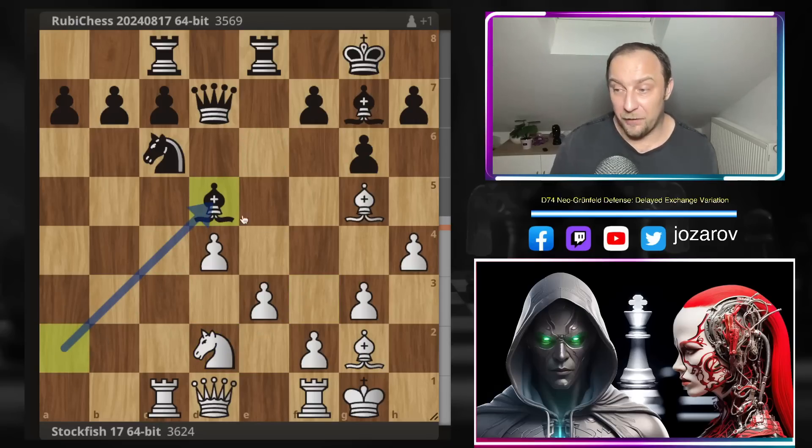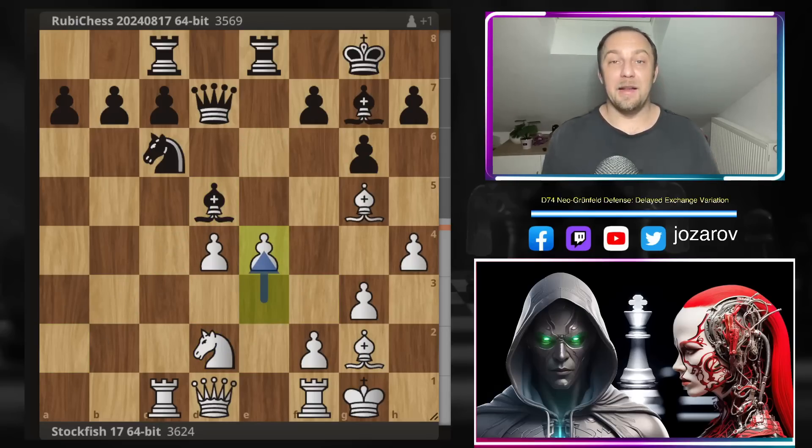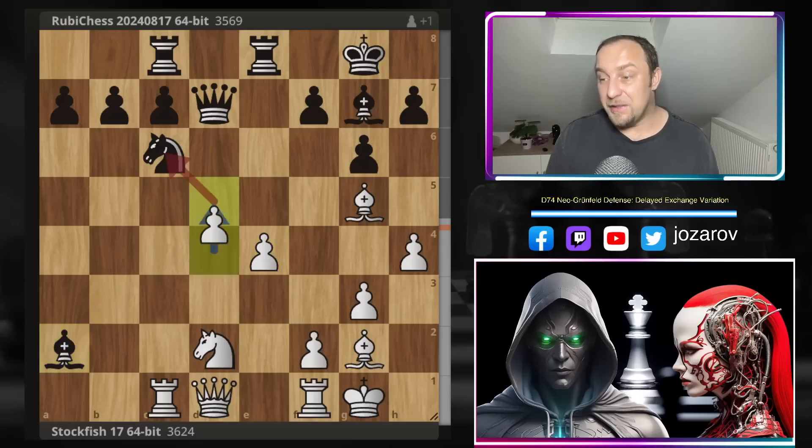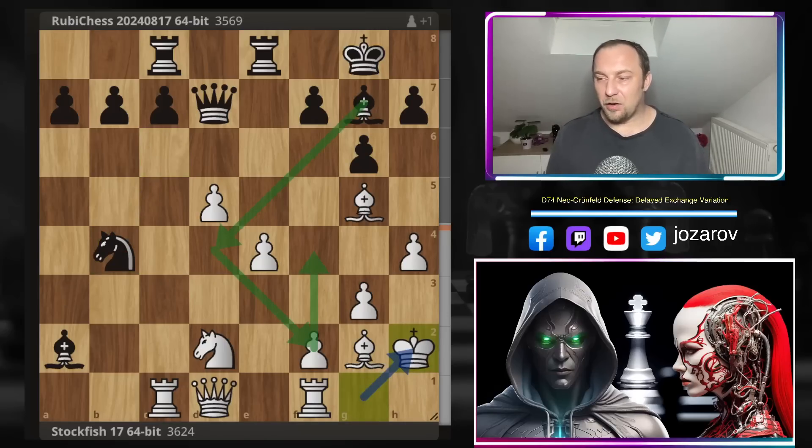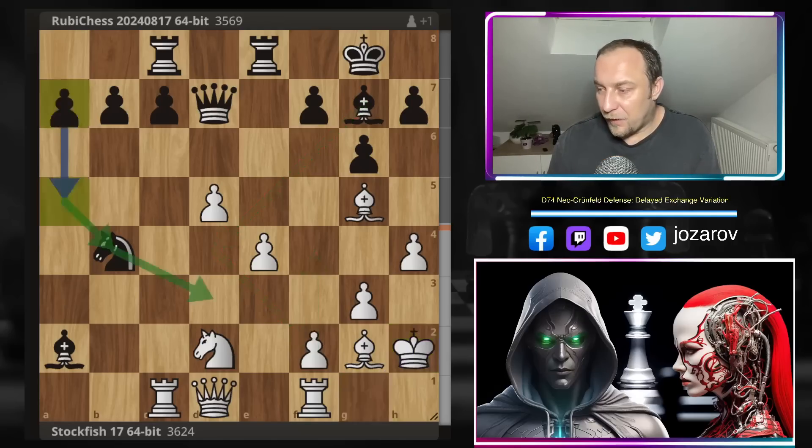Ruby Chess tried Bd5 instead of Be6, but now e4 comes — the progressive plan white wanted from the beginning. After Ba2, d5, the pawns are rolling. After Nb4 with the threat of Nd3, Stockfish plays the calm spectacular move Kh2 — getting out of a potential Bd4 attack — because Stockfish wants to push f4, e5, maybe f5, whatever the position allows. The pawns are rolling and black is in serious trouble.